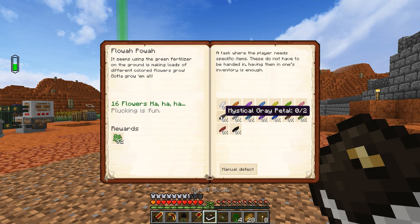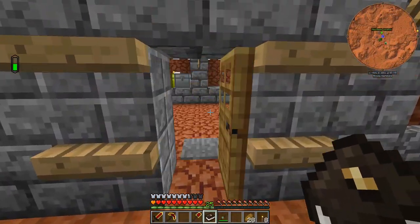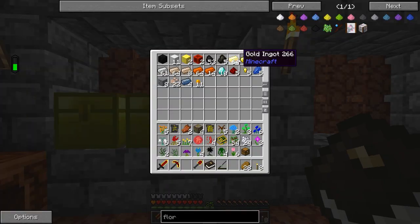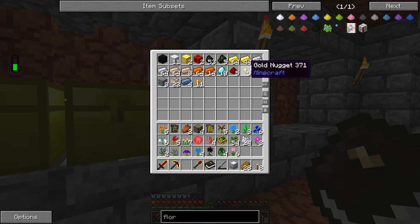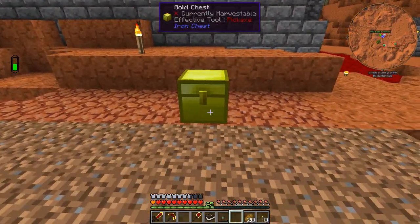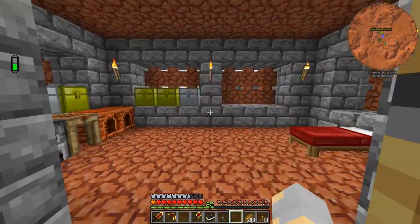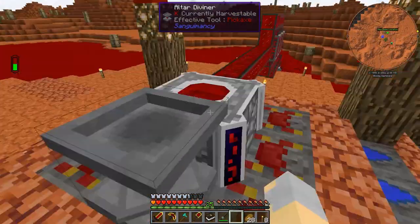That will allow us to complete this quest — and then it wants me to turn all of them into petals, which I suppose I can do. Let's make a golden chest for our Botania stuff, put it here, and all of our mystical flowers are just going to chill in there for the moment, along with our Lexica Botania. I think we're going to hold off on getting into Botania right this very moment — we'll get into it next episode.